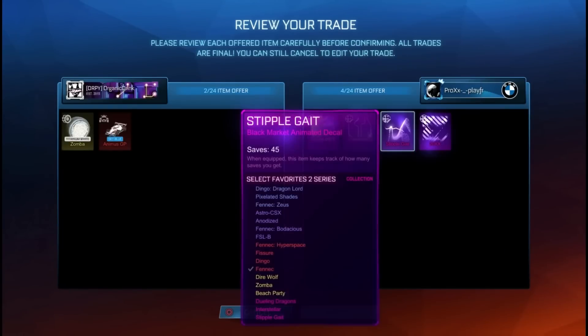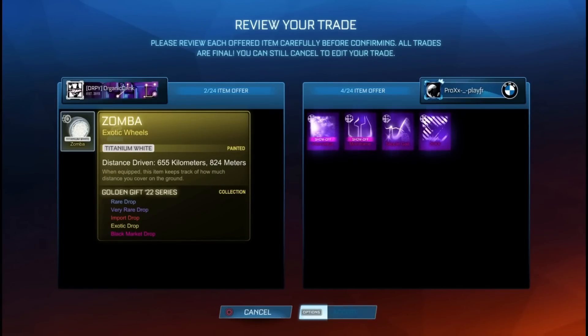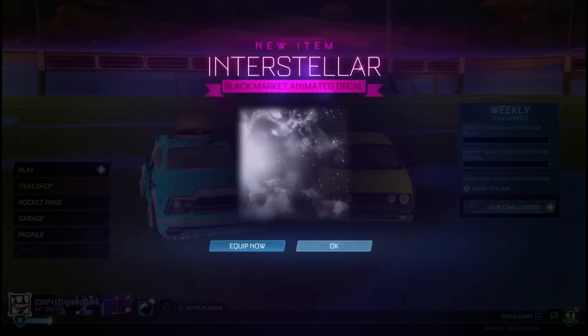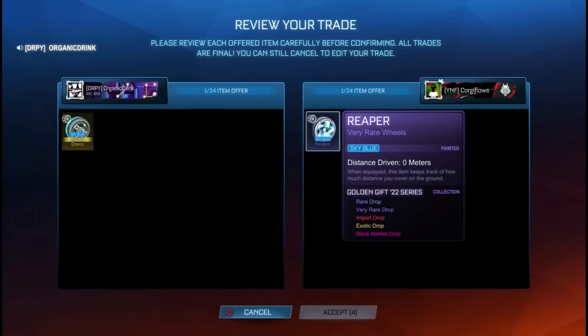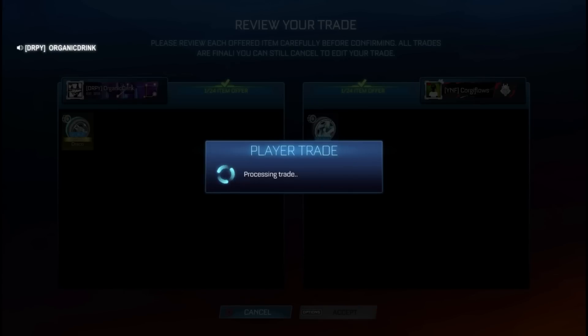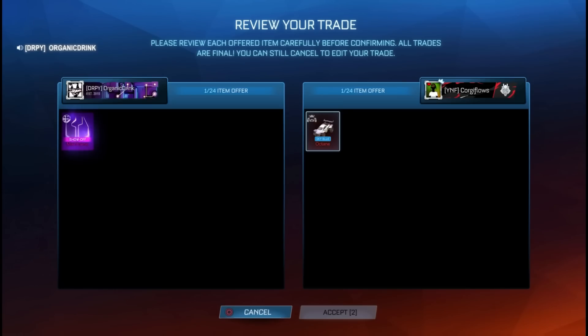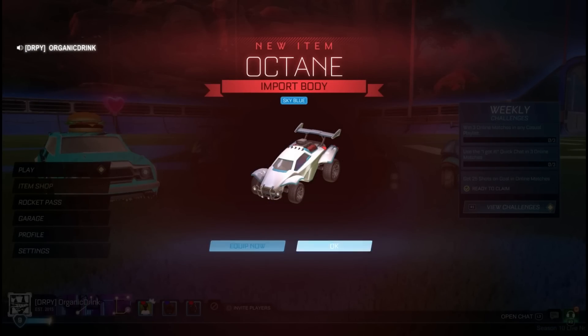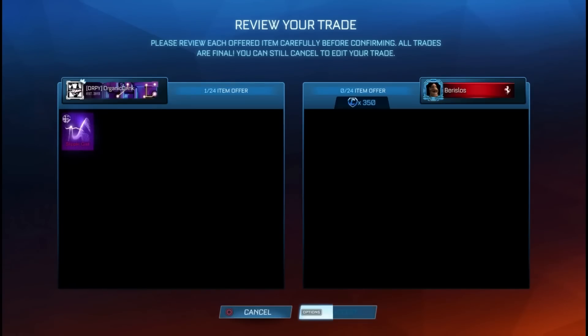I traded the Zombas I bought for 1,400 and got a Mainframe, Interstellar, Stipple Gate, and 20XX — the four easiest black markets in the game to sell. I also threw in an Animus GP I got for like 30 credits. Then I'm a little scared of some Reapers but I think I'm making 200 to 300 credit profit there. I sold my Mainframe for a Sky Blue Octane because I think it's easier to sell and goes up and down in value. Then I sold a Stipple Gate for 350 pure credits — if you want to make a ton of profit, buy Stipple Gates cheap and sell at minimum price.